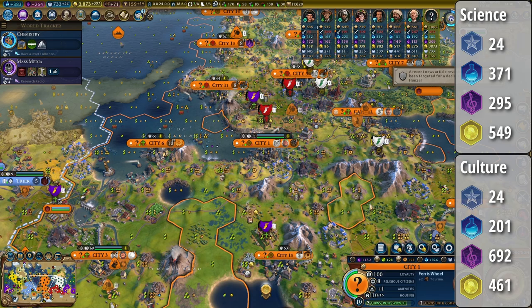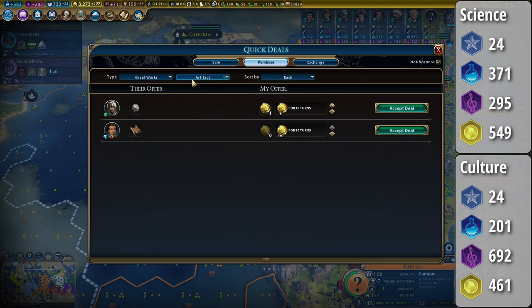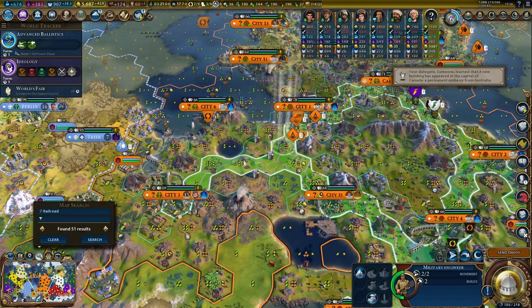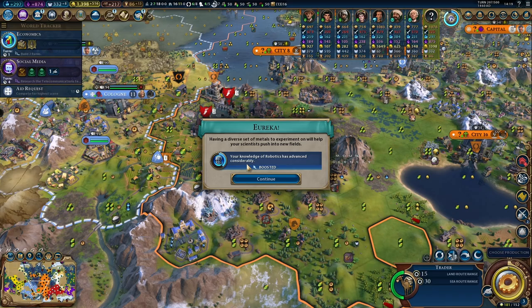On turn 204, Rocketry was unlocked. On turn 216, I picked up Robert Goddard, a great engineer that gives you a 20% boost for space race projects. Due to the Mausoleum, I could activate him twice, and that resulted in a 40% boost for space race projects. On turn 219, we did launch the Earth satellite — the first mission you need for a science victory. For the culture playthrough, we unlocked the Globalization civic on turn 207, which catapulted the amount of science we produced to over 500 by turn 210. On turn 213, we unlocked the tier 4 government. On turn 216, we unlocked Rocketry — 12 turns after the science playthrough.